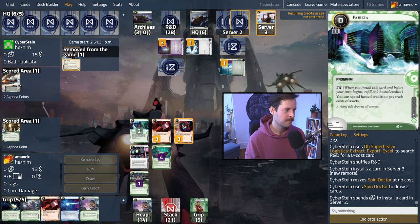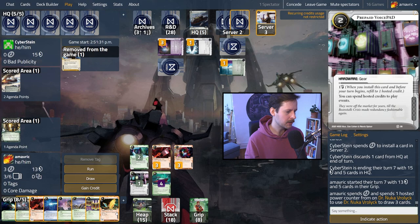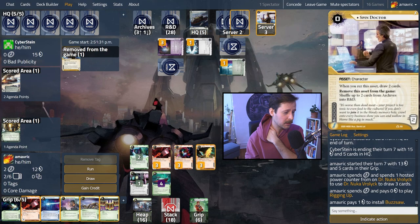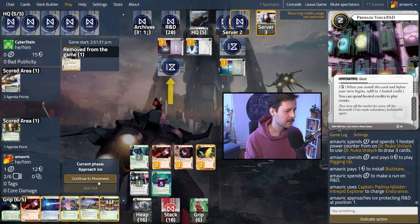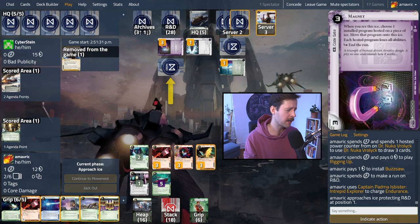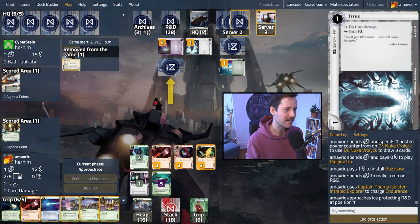It's a really potent play — they have a Spin Doctor on the table and you're running the server with an agenda in it. You can use your Stavka ability to trash a one-coster to go get a zero-coster, or trash a two to get a one-coster and install it in server two on top of the agenda, trashing it, then rescue the agenda with Spin Doctor. It's a really sick play. Now probably Nazyev here, which we're okay with — but it's really hard to respect program trash. They might use this to put the Half-Run back in the deck, which is what they have to do. Nuka — we got our Buzzsaw! That's perfect. Now we can check R&D pretty safely and cheaply.